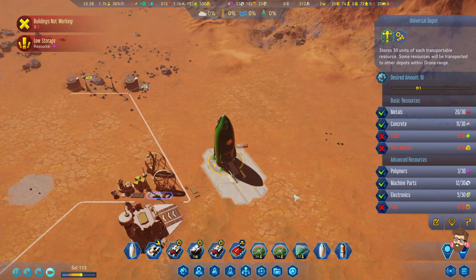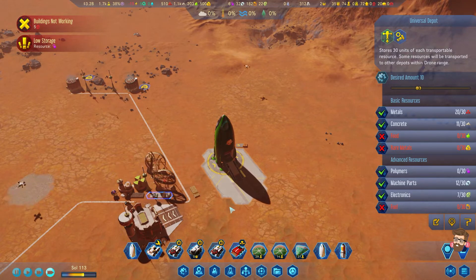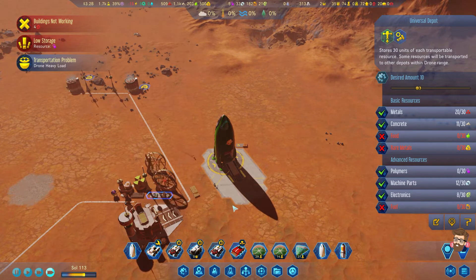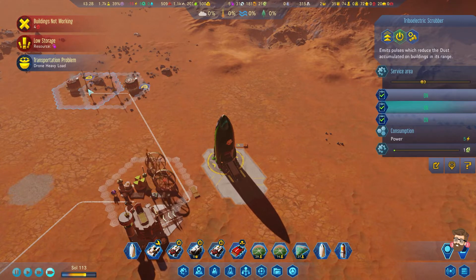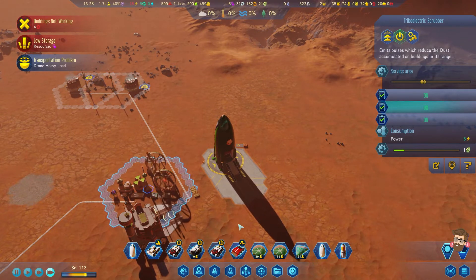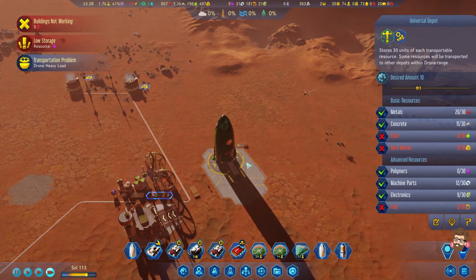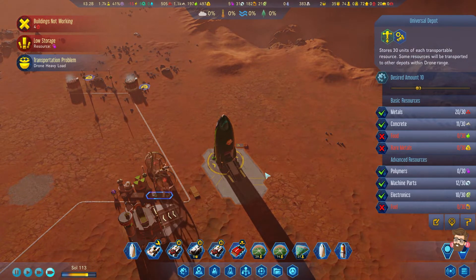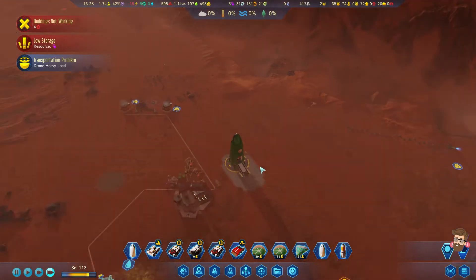We'll go ahead and move the electronics down here. These guys will come collect them and bring them back up for safety. This guy is coming down — Electronics. I got nine electronics here, seven. Let's start to grab them — that's what I wanted to see.